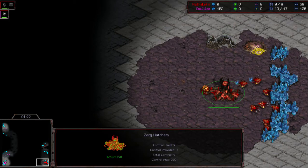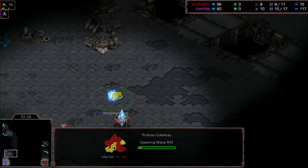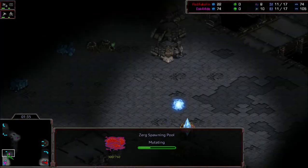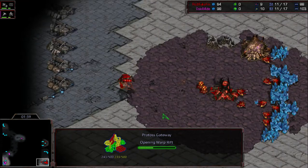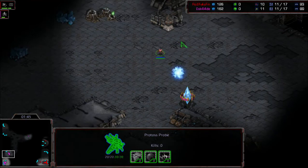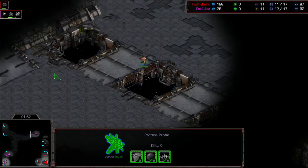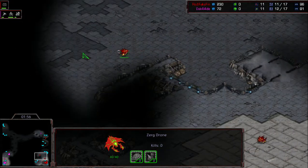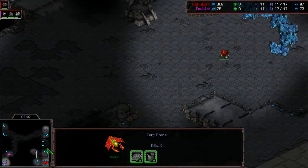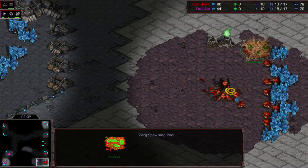Overpool for Fake Fin, so maybe trying to get some early lings out. Gateway being thrown down, so that early zealot is probably not going to be able to do as much as it could have if he went 12 or 11 hatch. And maybe a forge here — yes, a forge being thrown down. Looks like he's going to build a natural base, and yep, it's being made. Spawning pool just finished.